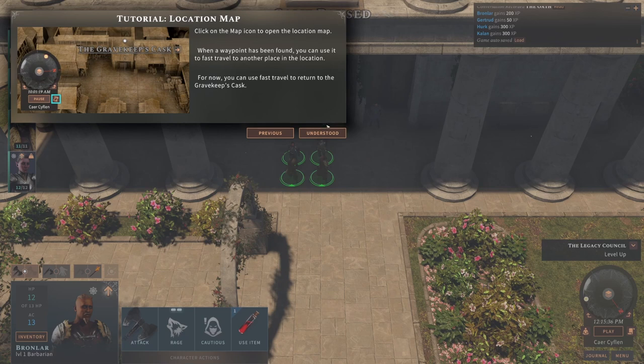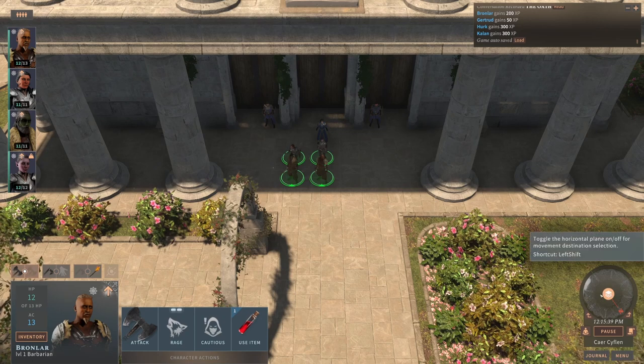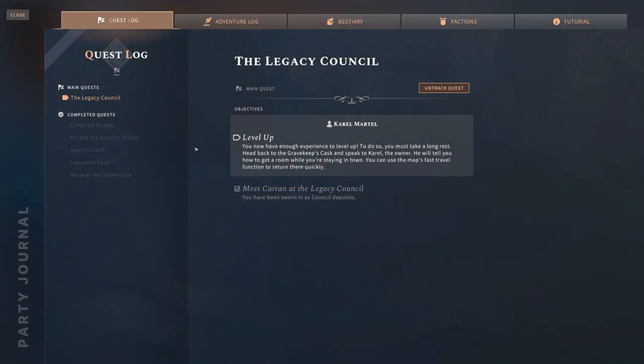Click on the map icon to open the location map. When a waypoint has been found, you can use it to fast travel. You can fast travel to return to the Grave Keep's Cask. Level up? You now have enough experience to level up — really? To do so, you must take a long rest. Head back to the Grave Keep's Cask and speak to Karel, the owner. He will tell you how to get to a room while you're staying in town. We're already leveling up!